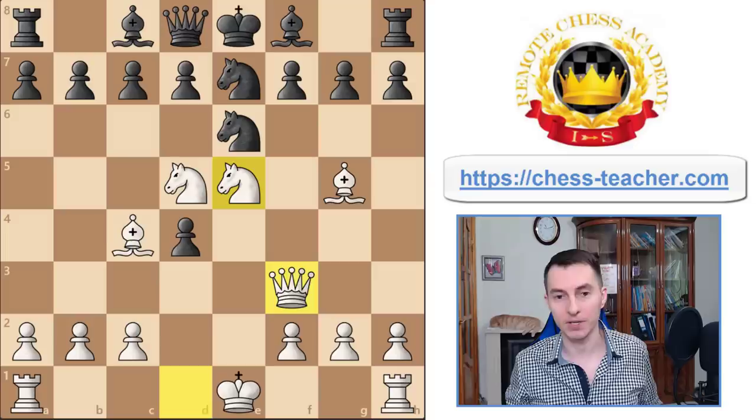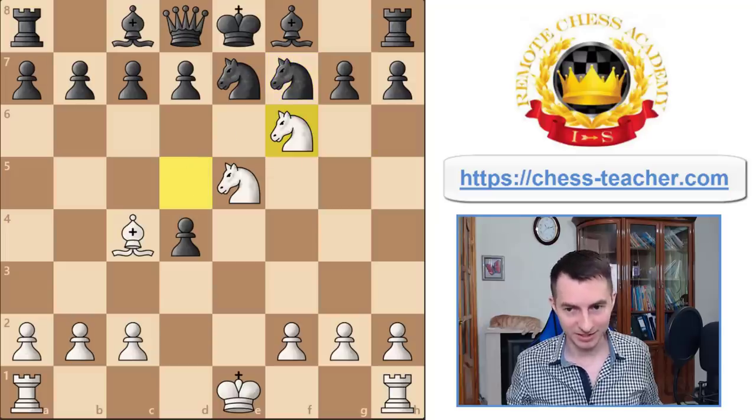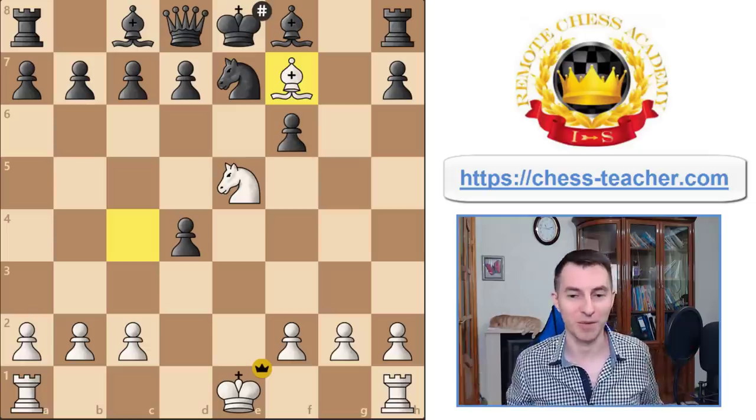Black is actually defenseless — white's pressure is simply too strong. Black decided to take on g5 because it defends the pawn and attacks the queen. It looks winning for black, but that's the moment white delivers the final blow with a really spectacular combination: Qxf7, sacrificing the entire queen, and after that white gives up the knight to finally deliver a stunning checkmate by the bishop. White sacrificed pretty much all their pieces to deliver this spectacular checkmate.